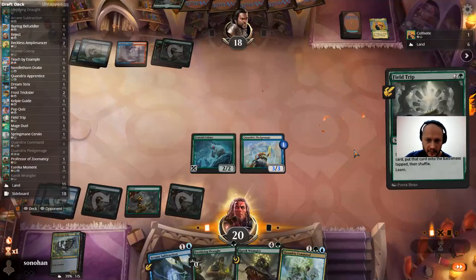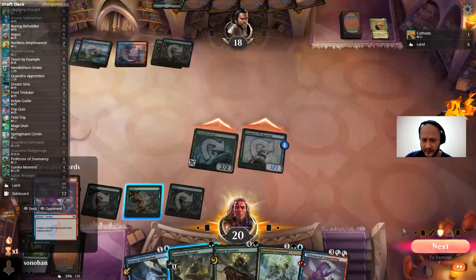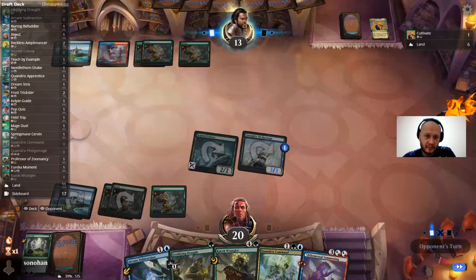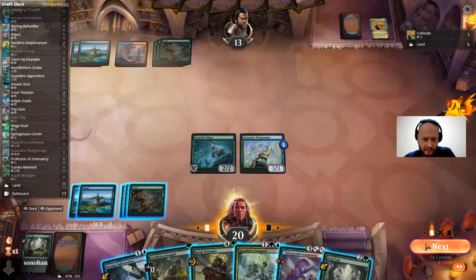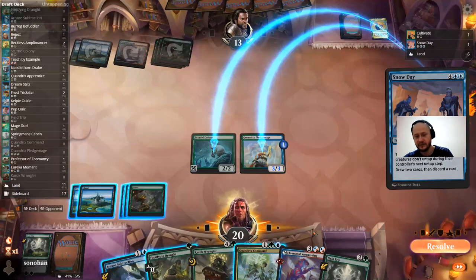I would use Fortifying Draft to get an extra damage, but he could have a Lightning Bolt and that would just be too sad. It's better to keep this up in case he's splashing for a removal spell. No reason to play Fortifying Draft there. Still no plays — he took a look like he wants to kill this thing but changed his mind. Field Trip again. I want to play Elemental Summoning pre-combat to get the extra counter, but Snow Day. So none of these give me Hexproof — then I just play Elemental Summoning.